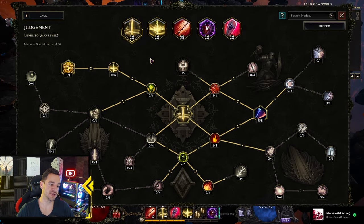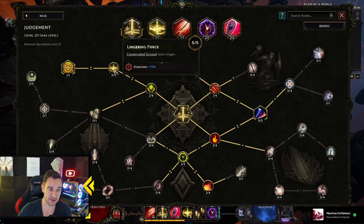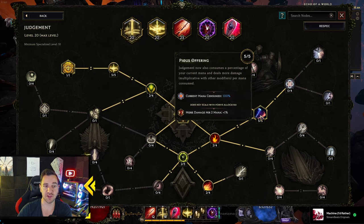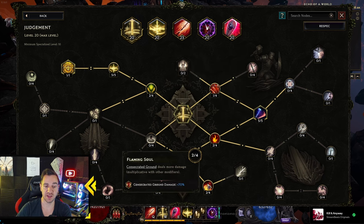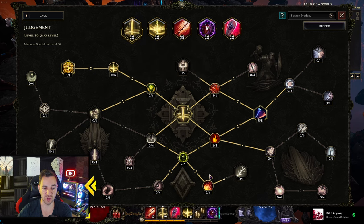Let's look at the skills. Judgment is our main skill. The first thing you want is Anointed — consecrated ground becomes a consecrating aura. This is what you want, so the aura is around you all the time. You also want to max this so it lasts longer. Then you want to go straight for Pious Offering: current mana consumed 100%, and more damage per 2 mana — 1%. So basically with 600 mana, this does 300% more damage when we consume the mana. That is kind of crazy. The more mana you have, the more damage. Down here we also maximize the damage on the consecrated ground. If we had more points in Judgment we could get this up to 4, and even get the hit damage against high health and consecrated against high health nodes. It's very simple — just eats all our mana and does aura damage.